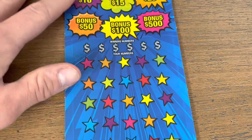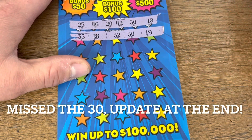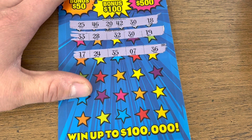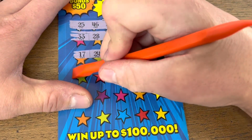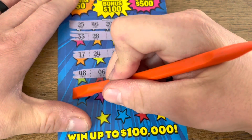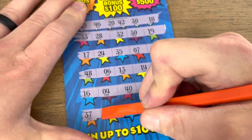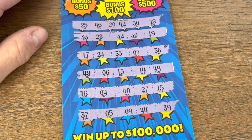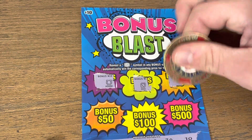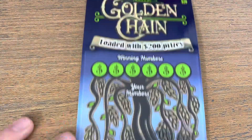Second Bonus Blast ticket — hopefully this one's a winner, we are slowly falling behind. Numbers: 33, 28, 32, 30, 19 — 17, 24, 35, 7, 36 — 46, 48, 6, 13, 14, 49 — 15, 27, 40, 4, 16 — last row, no symbol: 39, 44, 9, 5, 37. Still nothing, and no bonus. Back-to-back losers on both Bonus Blasts.